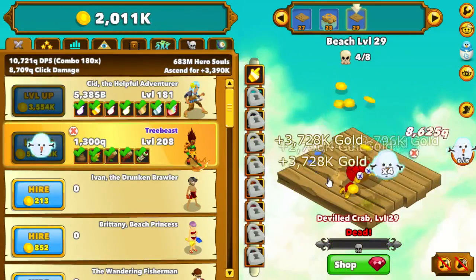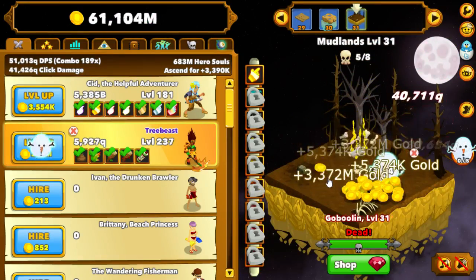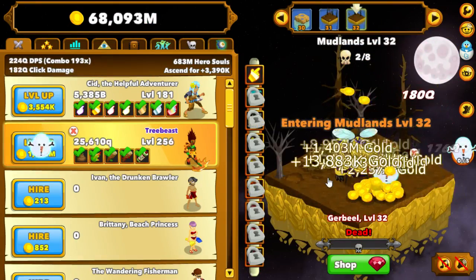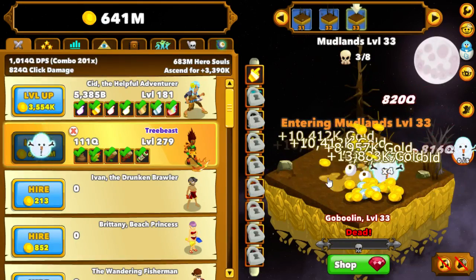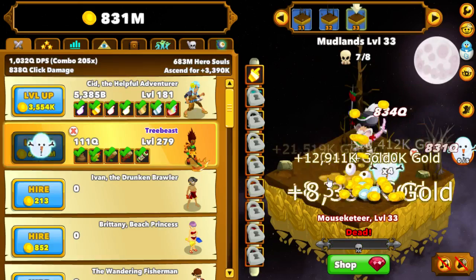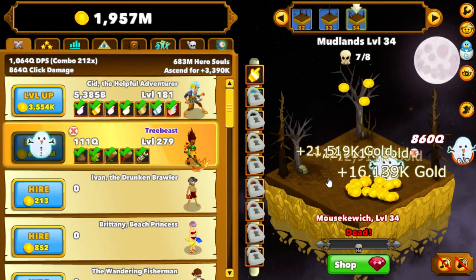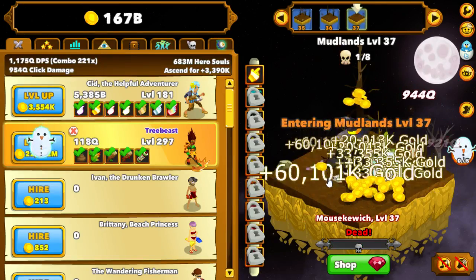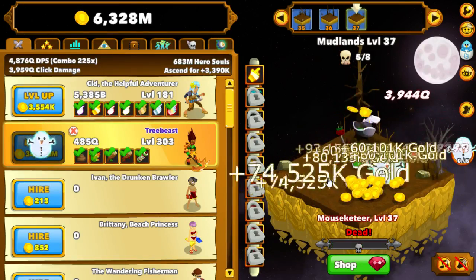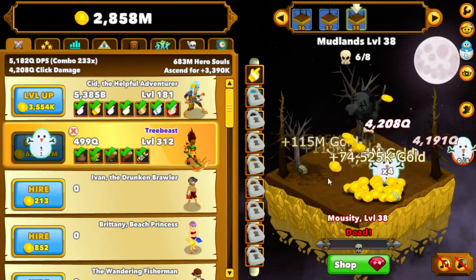Pretty much I can just walk away from it, and when I come back I'll be around level 2000. Then I can either choose to ascend or keep going. I do this until I get to Wepwawet — once I get there, I come back, put everything into Tree Beast, upgrade Wepwawet, then move the guilds to Wepwawet. Then at night before I go to bed I'll ascend and put the guilds back into Tree Beast.